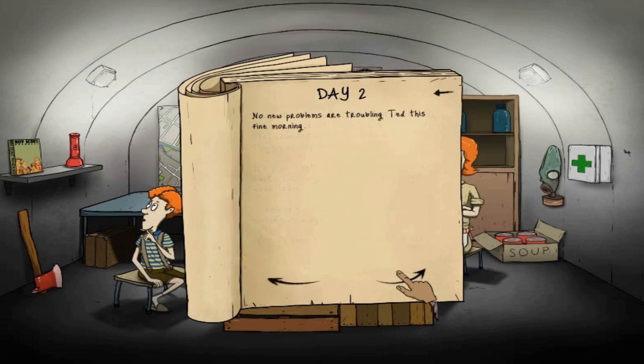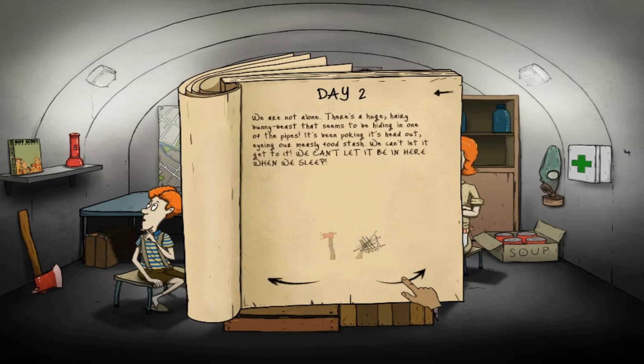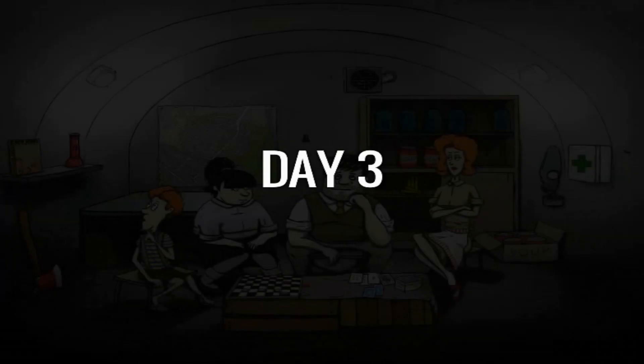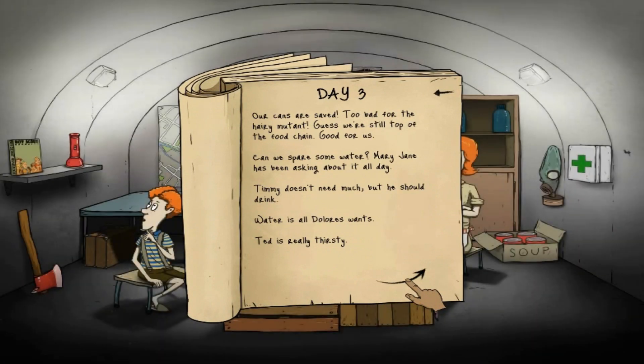There's a huge hairy bunny beast hiding in one of the pipes, poking its head out and eyeing our measly food stash. We can't let it get to the food. Let's chop its head off with the axe since we don't have a gun. The axe is fine and all our stuff is fine - our cans are saved. Too bad for the hairy mutant; we're still top of the food chain.